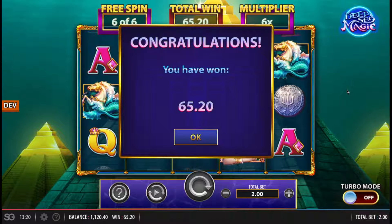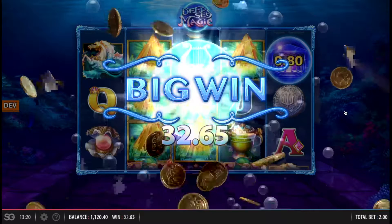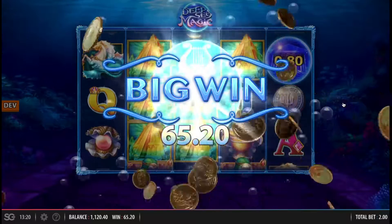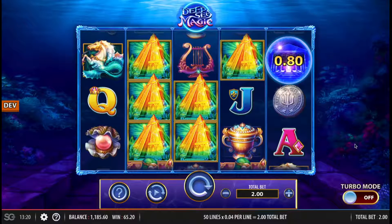Not great — it's 30x, I'd like that to have been a bit higher. One new feature we are going to deploy with Drop and Lock Deep Sea Magic is we've added a turbo mode to the game. We've taken a lot of feedback that at times our games in the past have been quite slow, so we've sped up the reel set and we want to give you the option to really speed up gameplay.